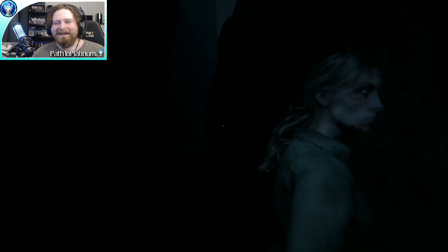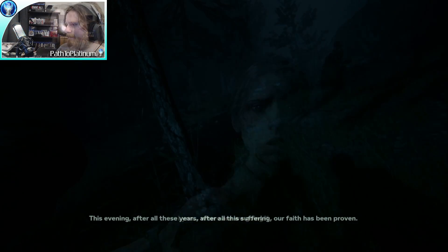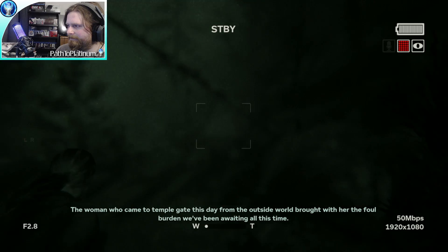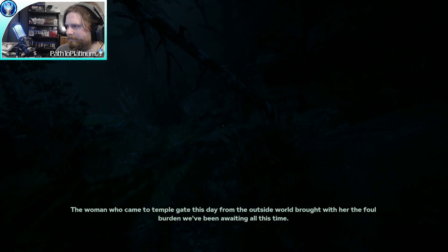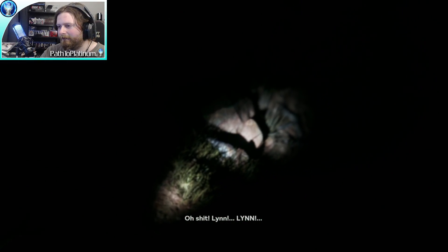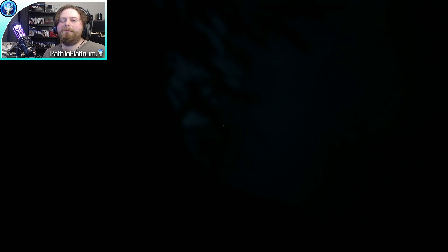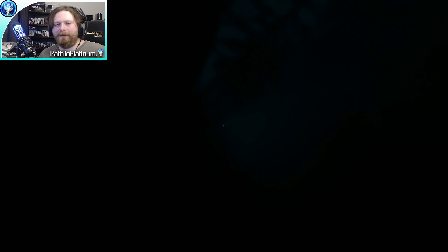We're going to slide down this hill, talk to Lynn, and get a pretty lengthy cutscene. Before that, there's a moment where Blake raises his camera and the battery life turns on automatically, so just remember to turn it off so we don't waste battery life unnecessarily.